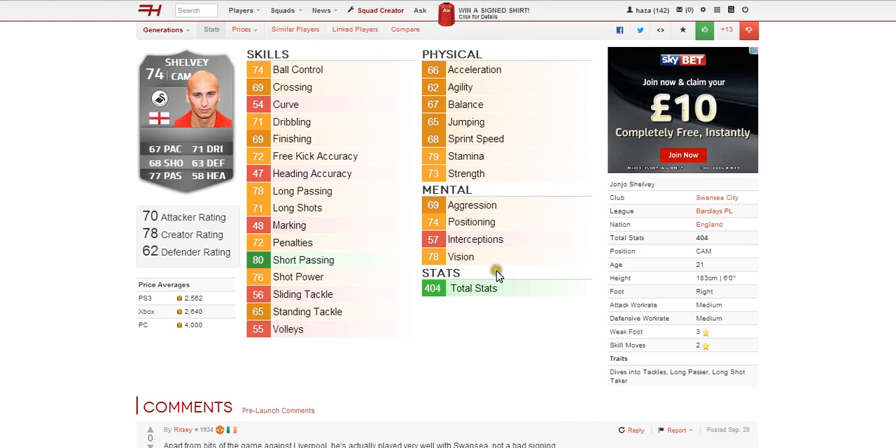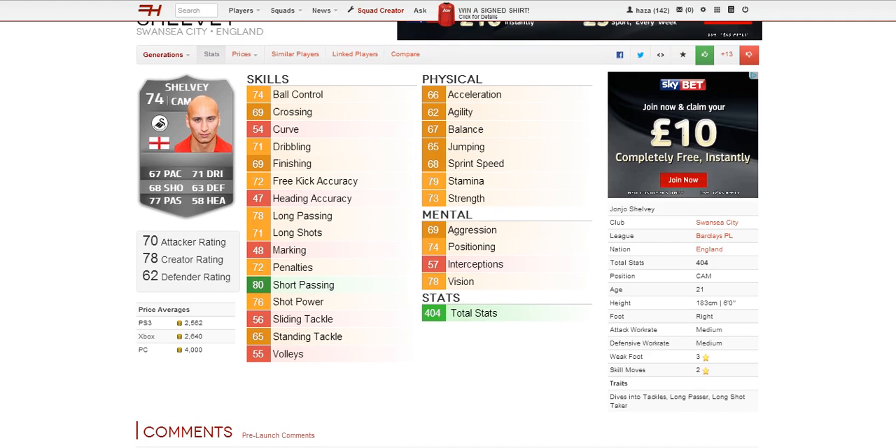Moving on to mental attributes, the best is 78 vision and 74 positioning. 57 interceptions lets him down a bit, but 69 aggression is decent.